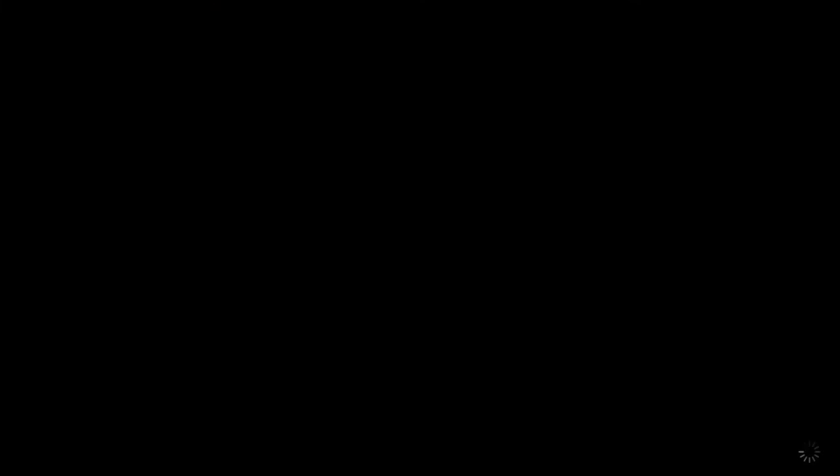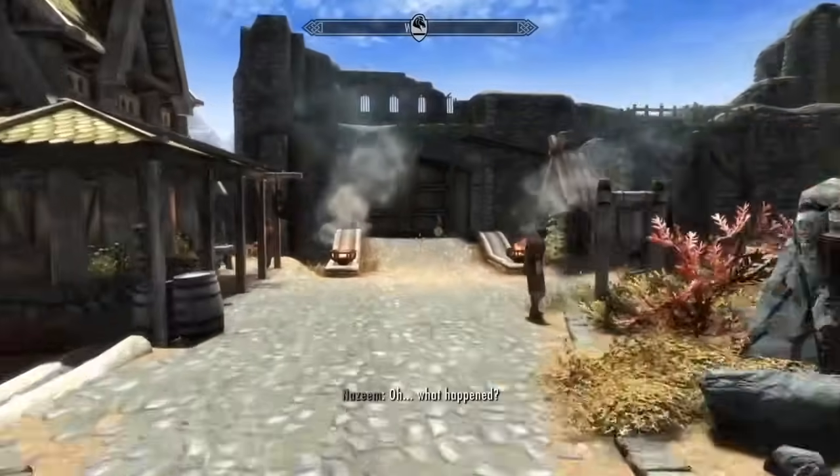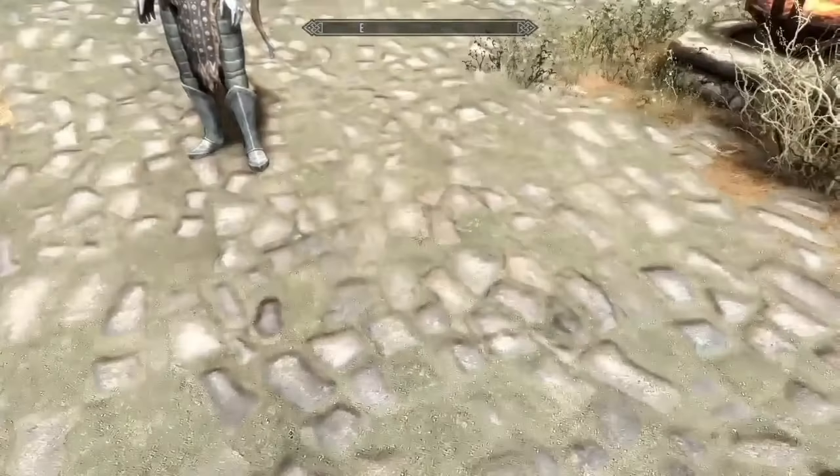Once you have a companion, head over to the Whiterun gates. Here we will perform the duplication glitch. Firstly, you will need to open your inventory and drop the Daedra heart you just picked up.